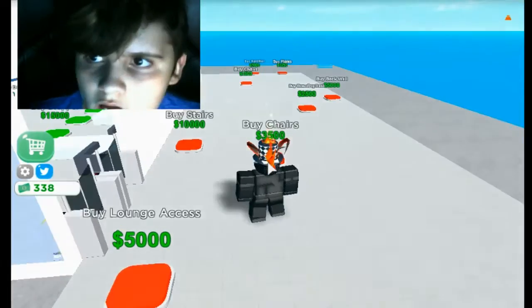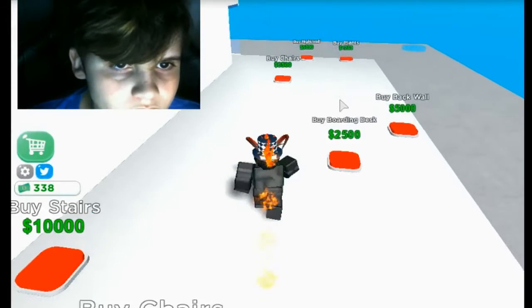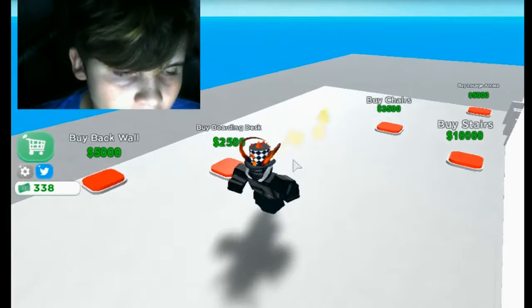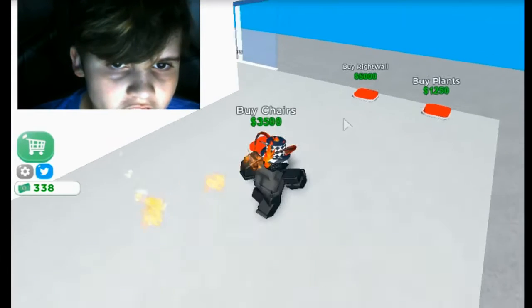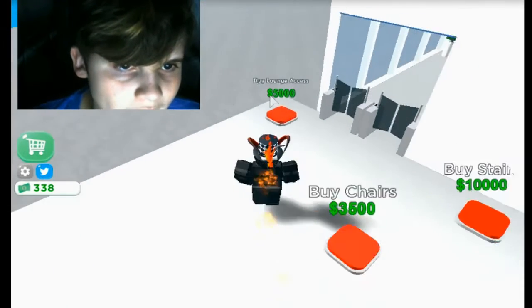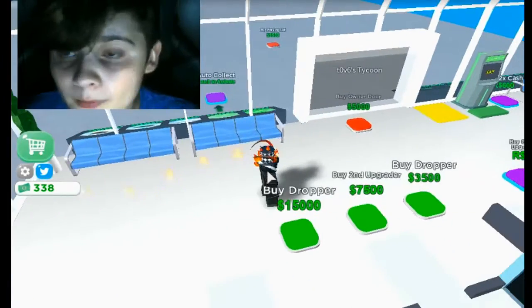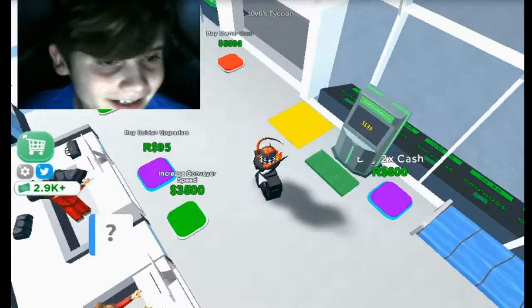Alright, so I just unlocked this part over here. I don't know what this is. From what I'm looking at — there's chairs, plants, walls, and stairs. I'm not experienced with airports because I've never been on a plane.